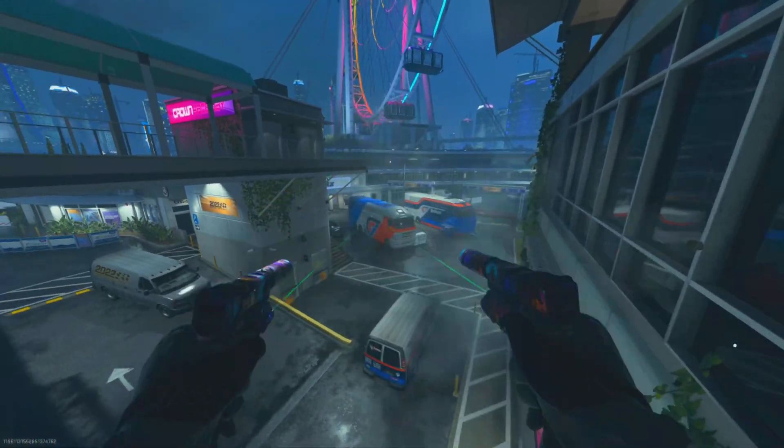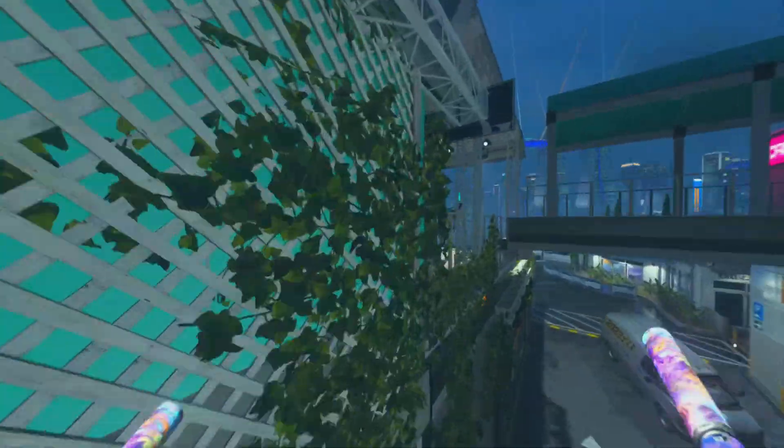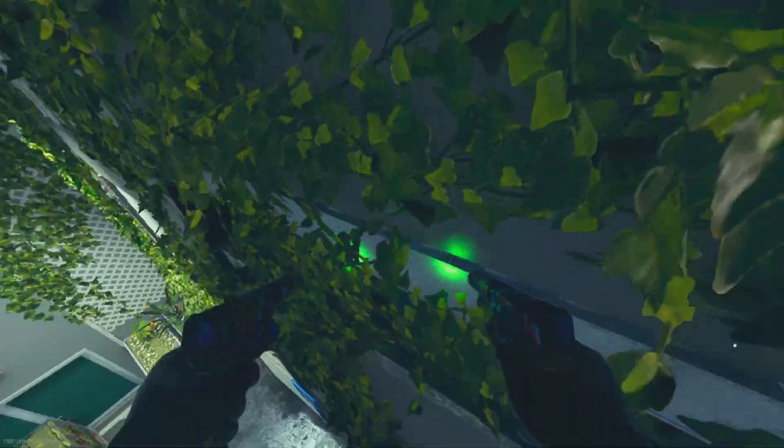Then quickly jump into the corner on top of this barrier as you see in the video. After you've done that, everything after that is pretty easy — just copy what I do and you'll be on top of the wrap in no time.